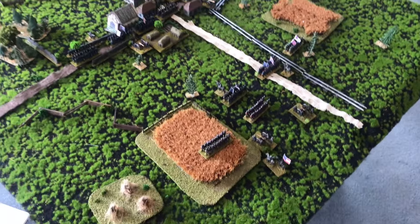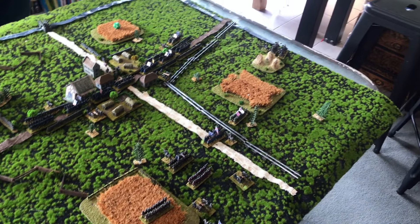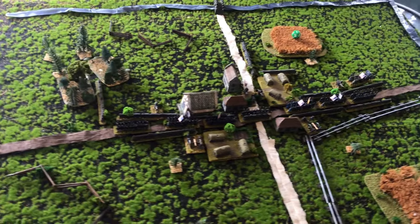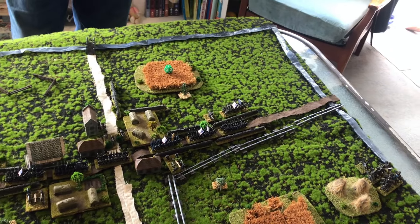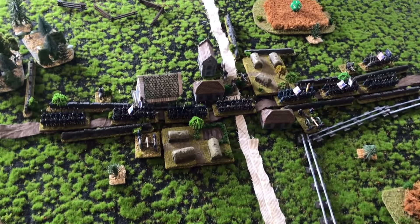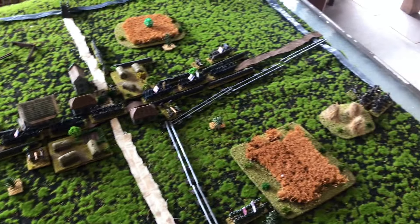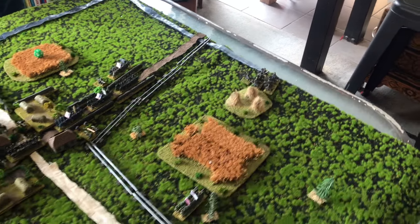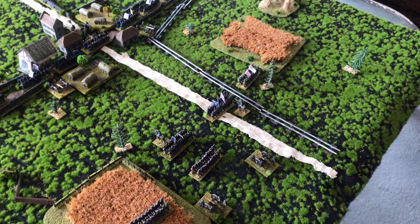At the end of turn one, we saw the Confederates advancing and spreading out. The cavalry were flanking whilst the Union battle line just shifted slightly to the east, but no real change apart from one unit pulling back. During the shooting, the central unit took a hit and General Banks took a minor wound. The Union fired on the Confederate cavalry and inflicted a couple of casualties, but nothing too major. The central infantry regiment also took a hit, but nothing too major.